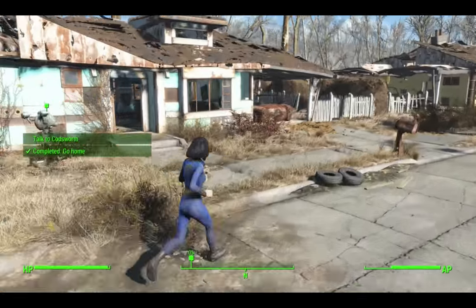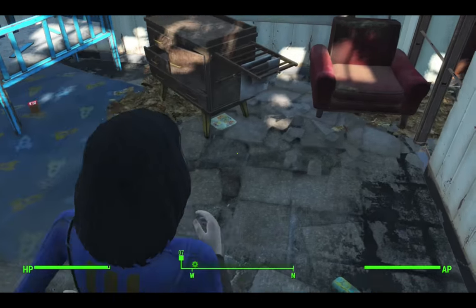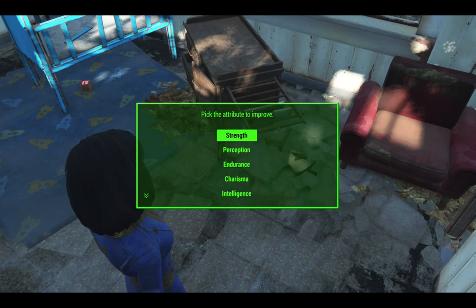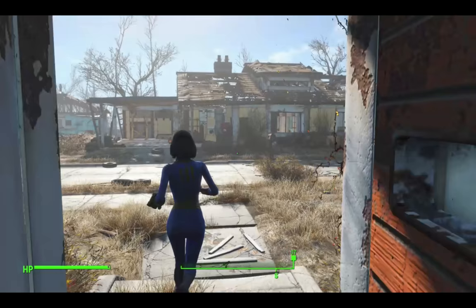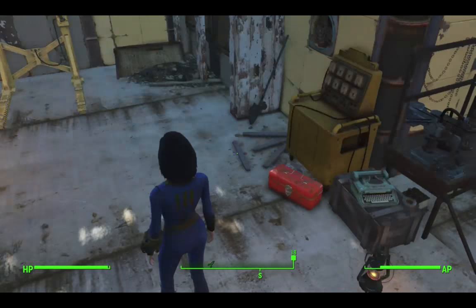We've gone home, gone into the house, into Shaun's bedroom, and it is there this time - beautiful. Pick up the 'You're SPECIAL' book and when we pick it up we get to choose an attribute. I'm going to pick Strength. Now I'm going to go over the road and activate the workshop.